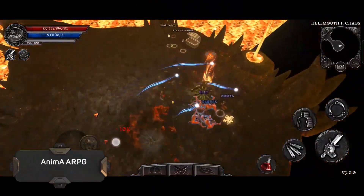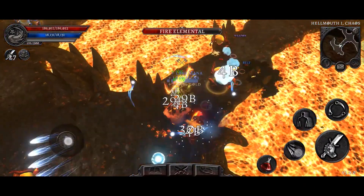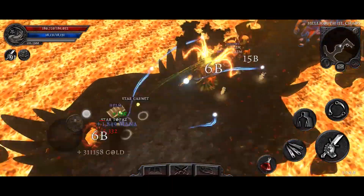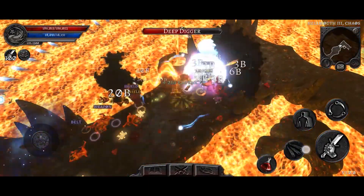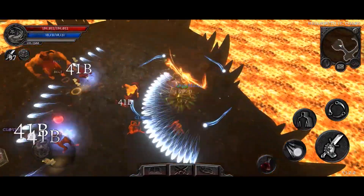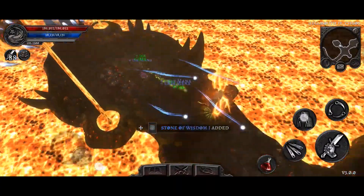Anima ARPG is an isometric role-playing game on Android in the spirit of the old school. Many details are reminiscent of the immortal Diablo — the font, the gothic style, clearing dungeons with hordes of demons and monsters, boss battles, and a ton of loot. The game takes place in a medieval fantasy world in which demons have awakened, as the introductory video tells us.